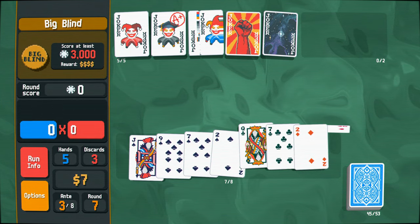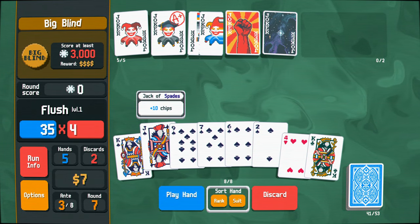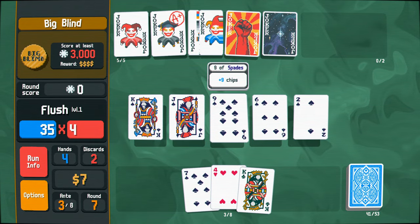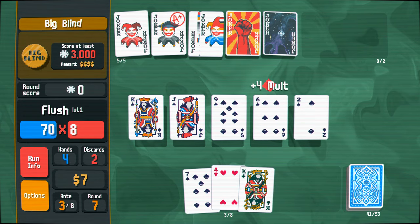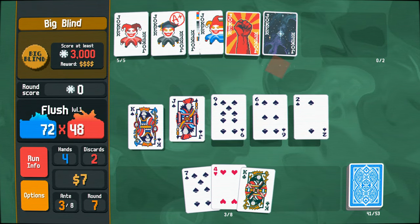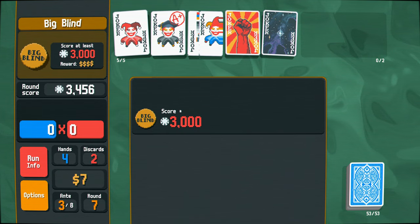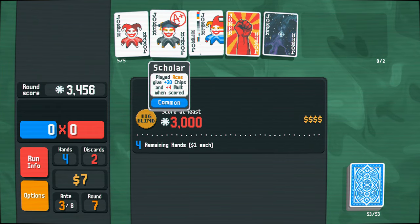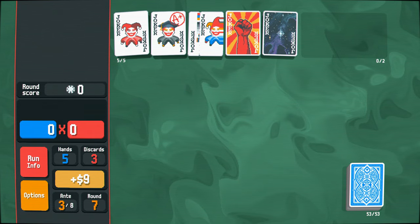Discard those. There you go. 2, 6, 7, 8. Might as well get rid of 7 and put that in, shall we? There you go — again, flush is always the way to go for us here. Just the multipliers go so crazy on it. 48 there. One undone. We're just getting a flush every turn. It's the best way to play this game right now for the deck that we've got, especially with the Scholar and the Even Steven going on. Good money now.